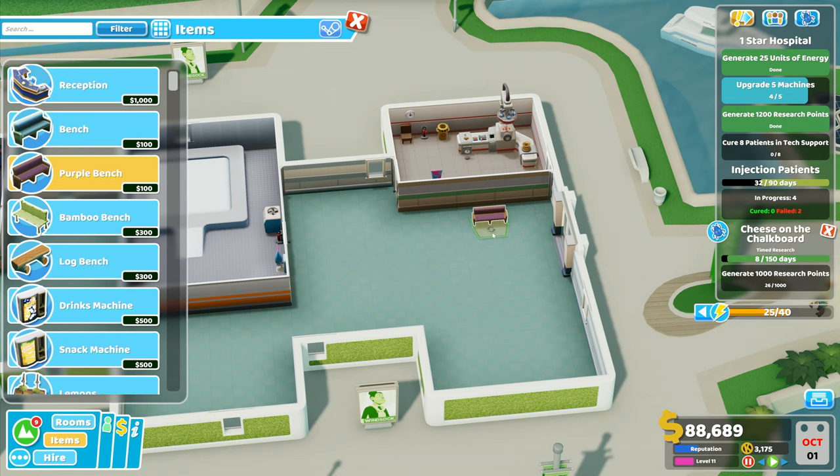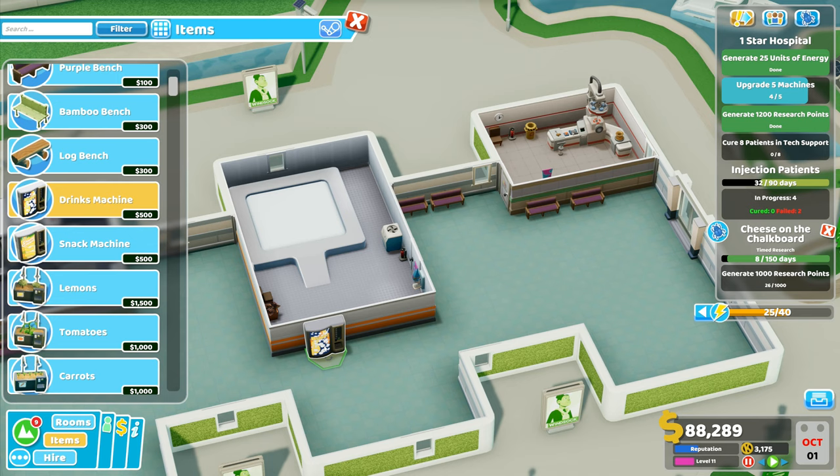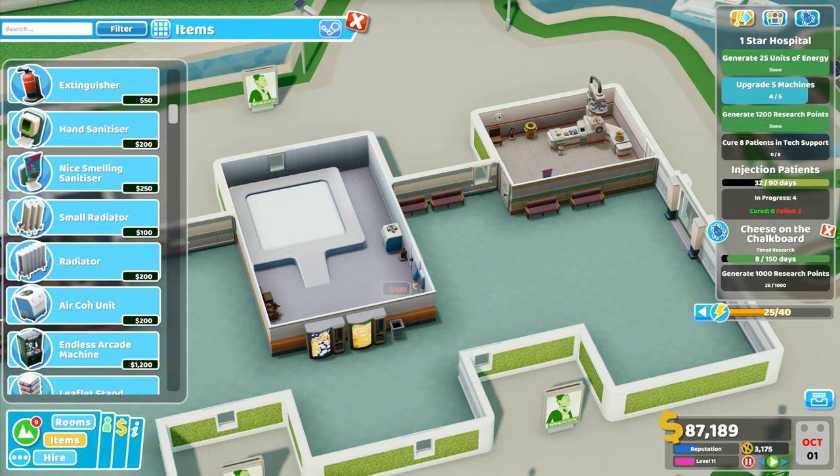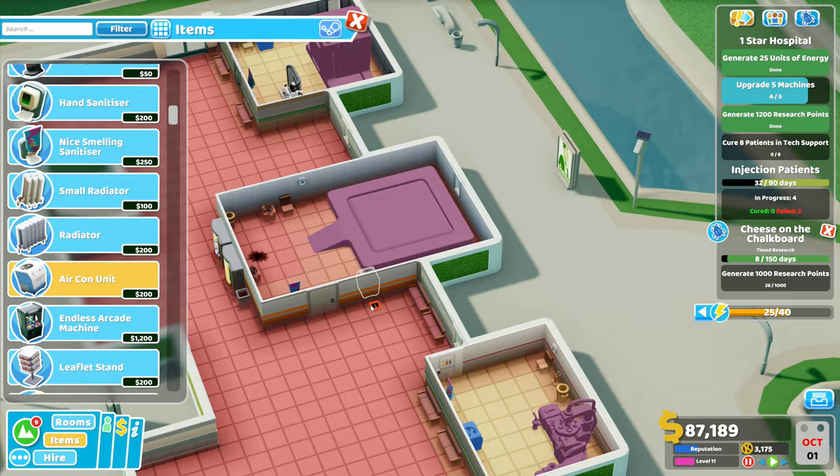Then we can go with items - put in some purple benches, one there and one there. Put a couple down over here and a couple down over here as well. Then we will put in a drinks machine along this wall right here, and a snack machine as well. We will go with just a big bin right next to it, and then we want the air conditioning units.